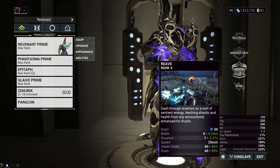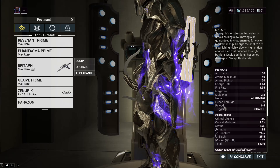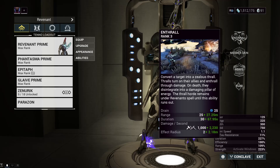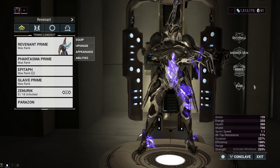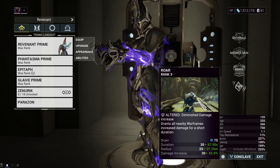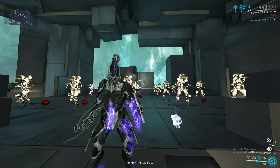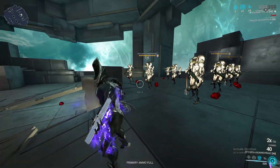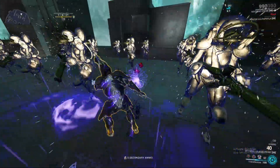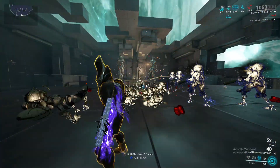When you combine Roar with Reave and the viral status effect — using a pure viral Epitaph to prime enemies — you are able to increase the damage that Reave does to the point where you don't need to Enthrall enemies at all. At around 285–295 strength, you can one-shot any enemy with about five viral stacks when you have Roar up. Using my Epitaph modded for pure viral, we first use Roar, apply status effects to enemies, group them, and then when I just go through them with Reave, I one-shot them — and they are not even Enthralled.